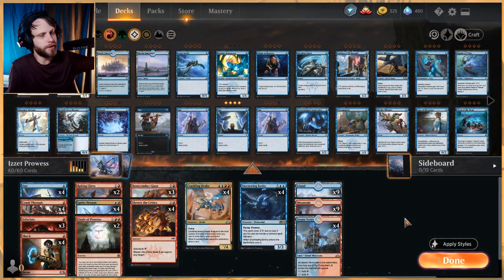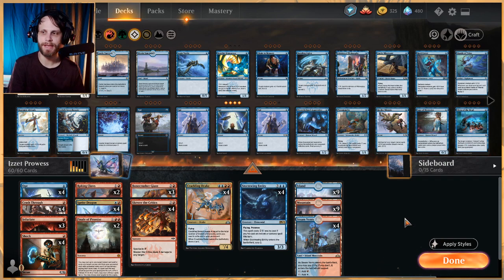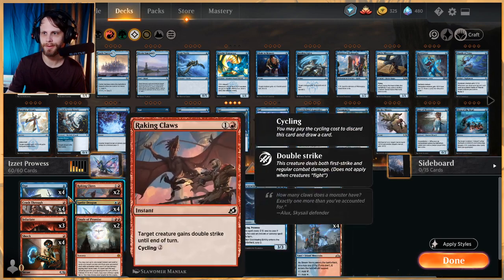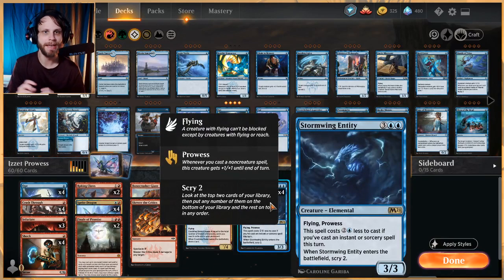Welcome to another gameplay video. Today we are testing out something a little reminiscent of some past decks we've played — it's a prowess-focused deck. The idea is really brought about with Storm Wing Entity, a new card from Core Set 2021, and pretty much the only technically new card in the list. It does bring about something really nice: a very strong spells-matters theme.